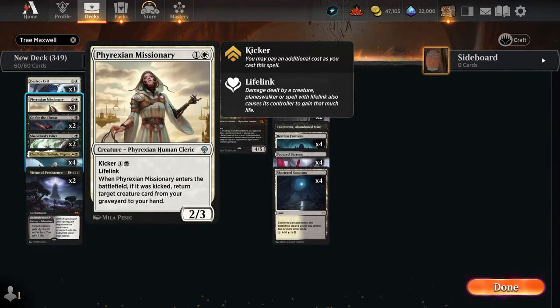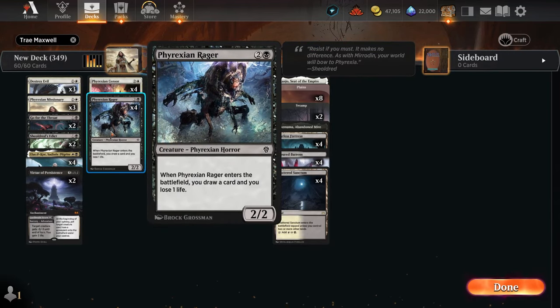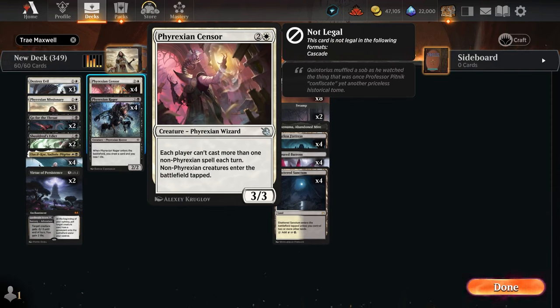Three Phyrexian Missionaries to stem the bleeding on aggro decks, but later in the game for the low, low cost of four mana, you get to not only add a 2/3 lifelink to the board, but also get back not one but two creatures from your graveyard — creating a sweet loop where you can get another Missionary back, as well as whatever creature you like. Phyrexian Ragers to cantrip. Phyrexian Sensor has no major ETB effect, but it will slow down the opponent significantly and give us the edge we need to close out the game.